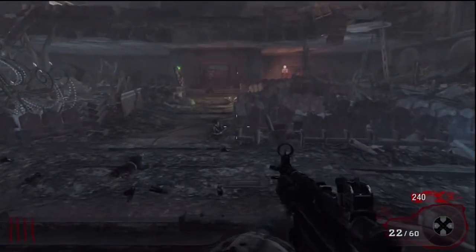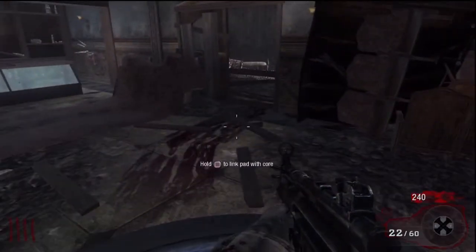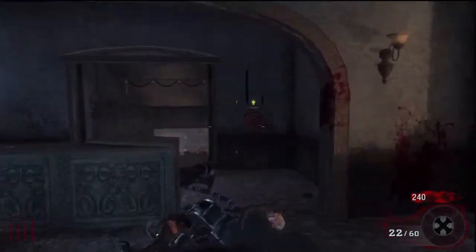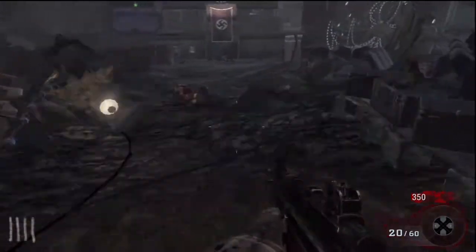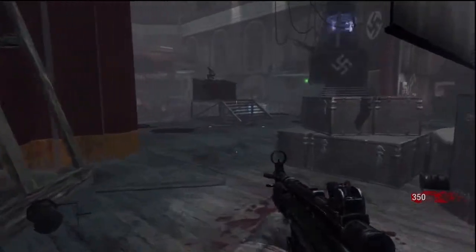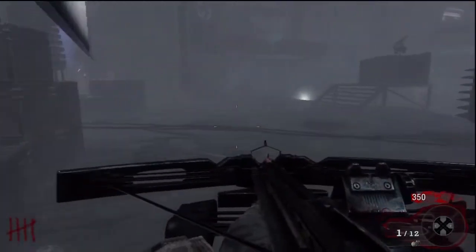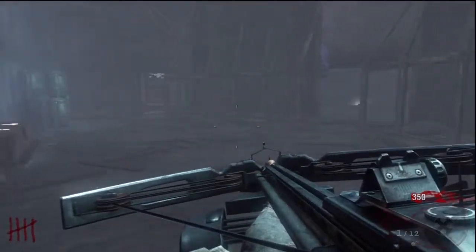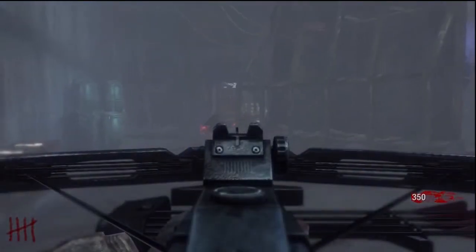If you don't take the guns that the box gives you there's a good chance it's going to give you that same gun again. Well that's the end of round 4 and we're going to hit round 5 — that's going to be the dogs. The crossbow works really really well with the dogs — with one hit and they're down. The crossbow works pretty well.